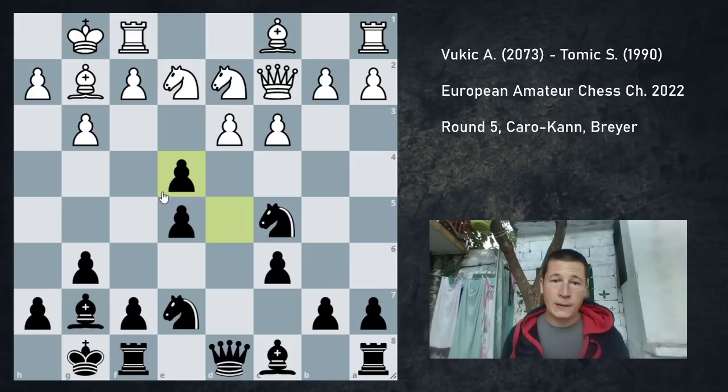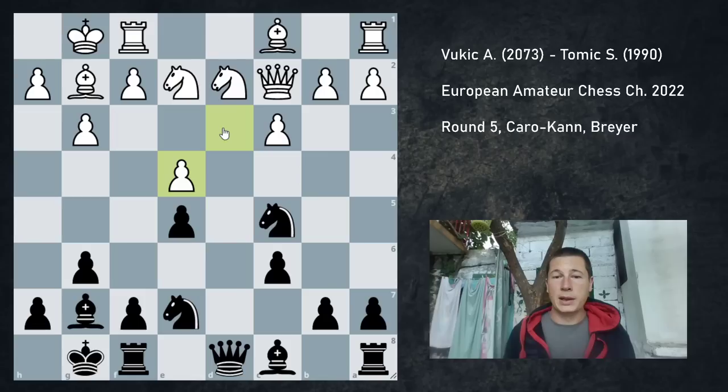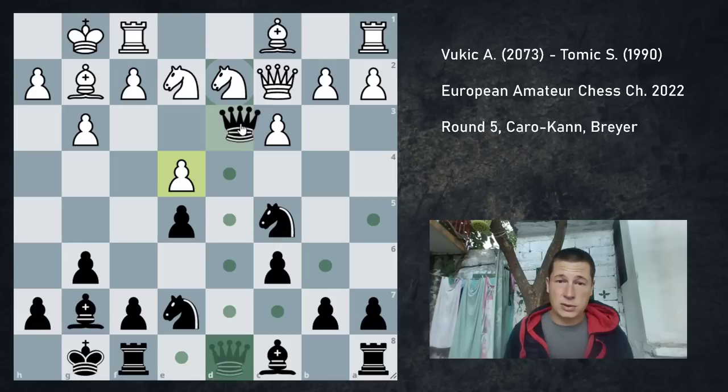Now, how do I get double pressure on d3? I just exchange on e4. If he takes with the knight, I take on d3. If he takes with the bishop, I get the bishop pair. So he has to take with the pawn. There are two options here. According to the engine, I chose the wrong one. What I played is fine, and black should have a slight advantage. With the engine line, black should be winning already.